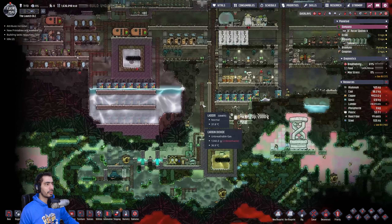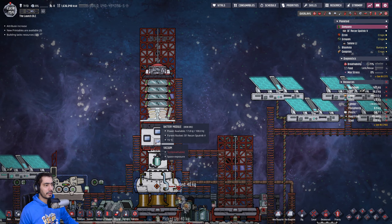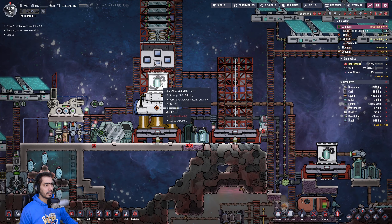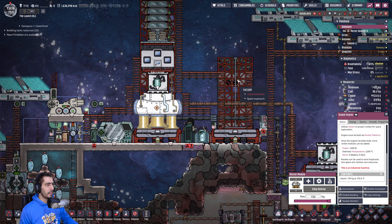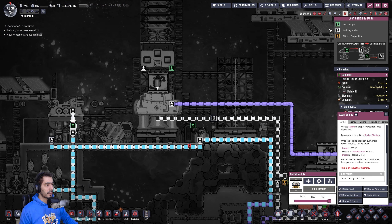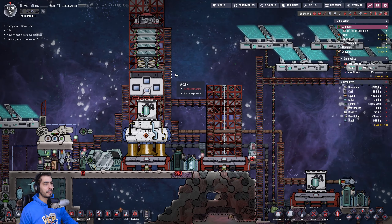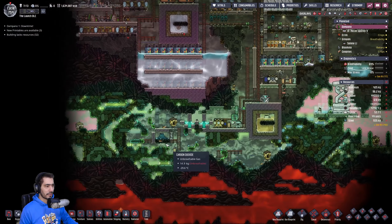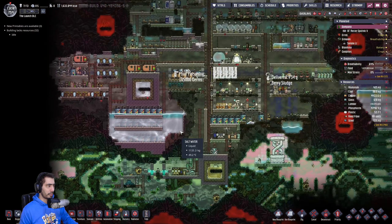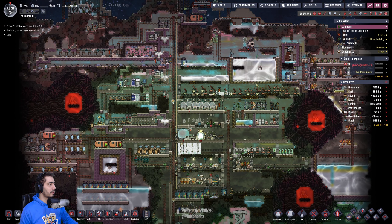That should do it. We have everything here going to 100 kilojoules, which is great. We had 150 before. Once Isabel analyzes this — hopefully today — we can send Isabel onto the other planet.